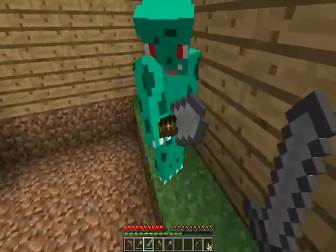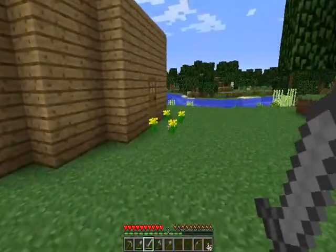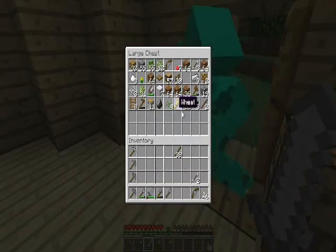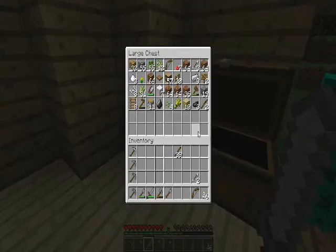Do we have lots of torches? Do we have torches? I have 46. Alright, let's go. We don't have any ladders though. I want to make some. Do you have any sand cooking up? No. Make some ladders. Yep.